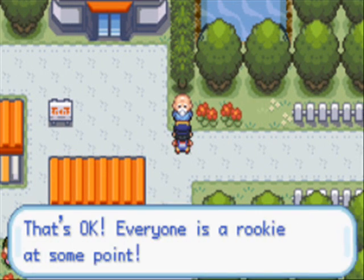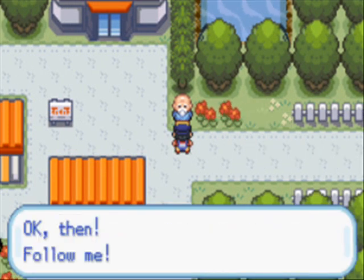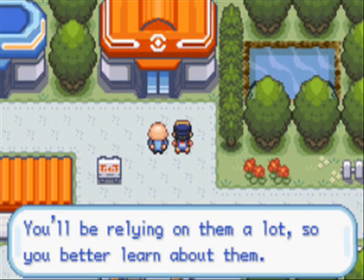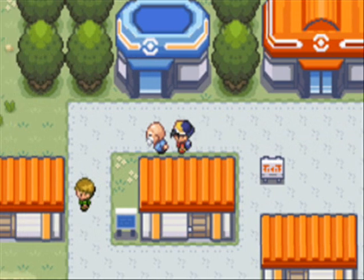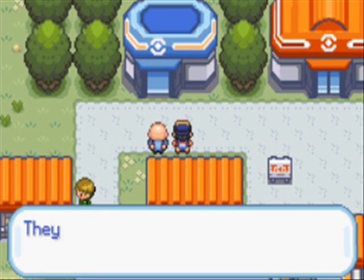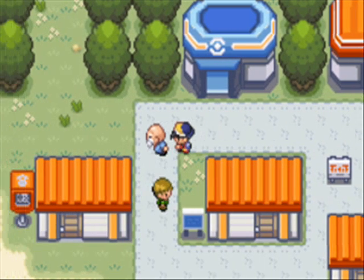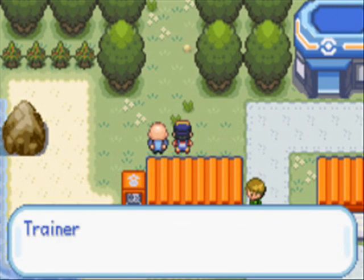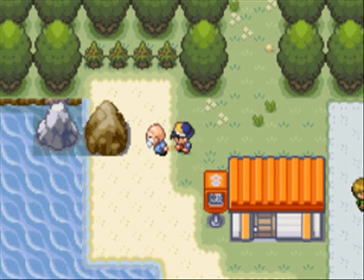So we're going to go ahead and talk to this old guy because we can get an item from him. He's going to show us around. The red building obviously is the Poke Center — it heals your health. And it's the Poke Mart — you can get Poke Balls, Potions, Antidotes, things like that. Route 30 is to the north — that's where we're headed next.